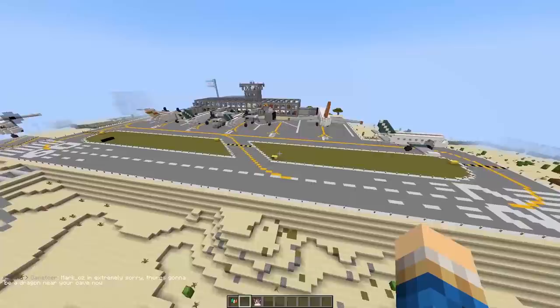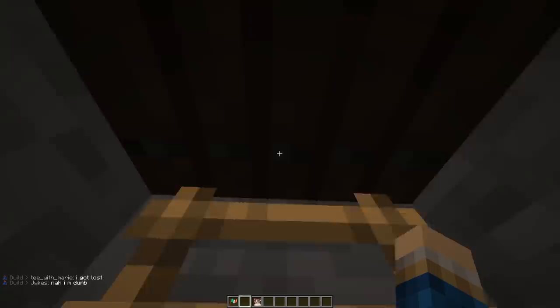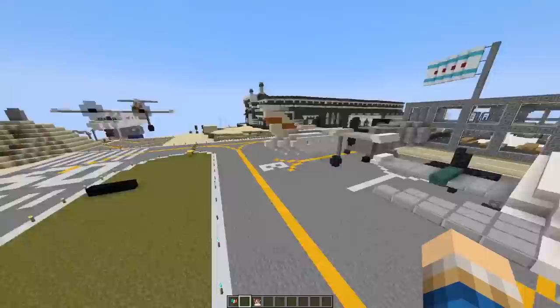We have to go over there, but we have to acknowledge this huge airport. Oh my god, look at the size of this. They've got an air traffic control tower all the way up here. I can't imagine how long it took to do all this. I love when people use paintings to try and indicate computers — this is really cool. The fact that they've actually done all the different transport vehicles and planes is so pretty.